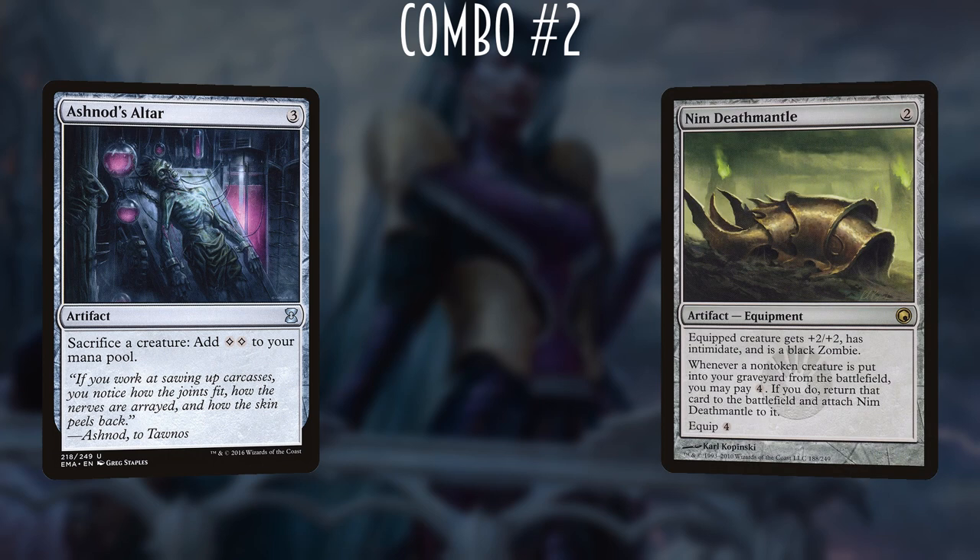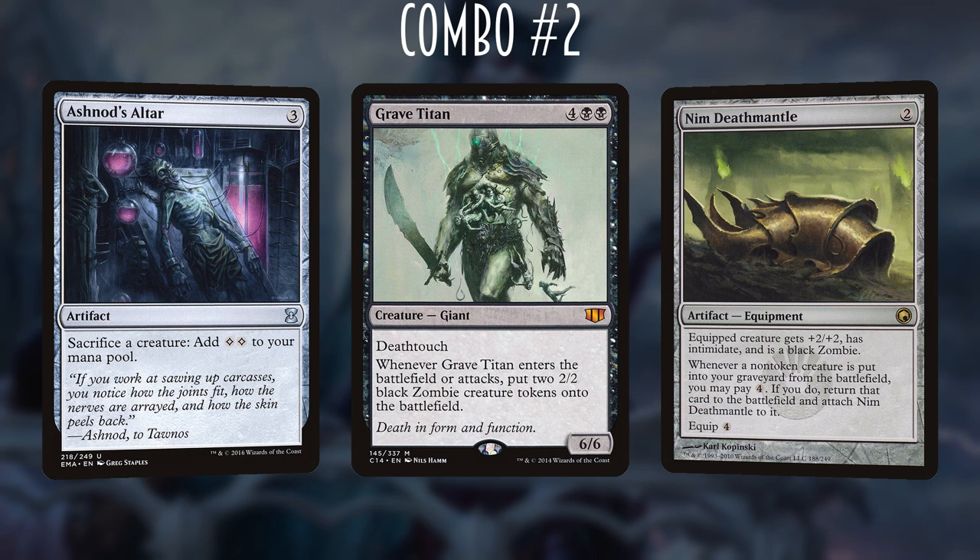The next combo — a bit less popular but seen in many decks — is Ashnod's Altar plus Nym Deathmantle. Ashnod's Altar lets us sacrifice creatures for 2 colorless mana. Nym Deathmantle is a 2-mana equipment that makes the equipped creature a +2/+2 black zombie with Intimidate, and — most importantly — whenever a non-token creature is put into our graveyard from the battlefield, we may pay 4 generic mana to return that card to play with Nym Deathmantle attached.